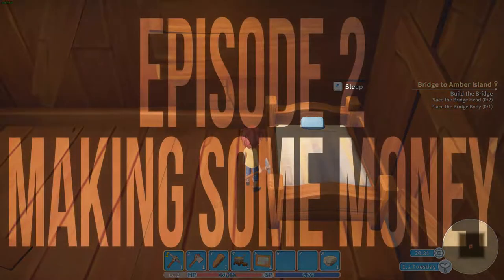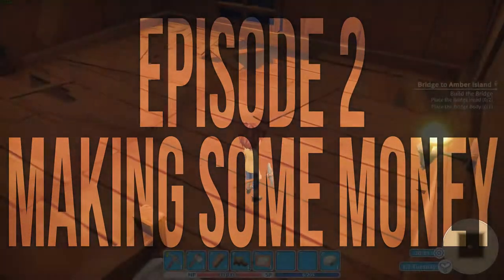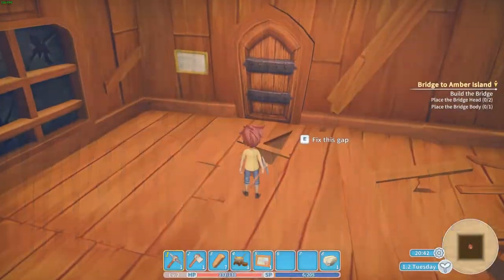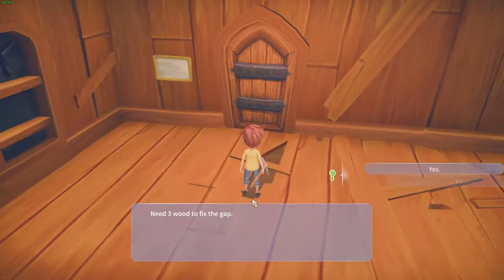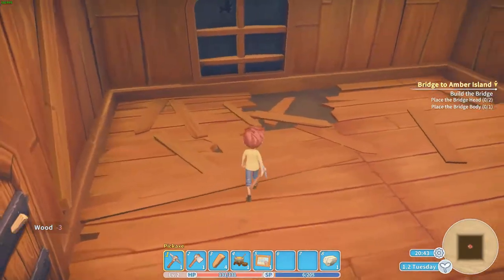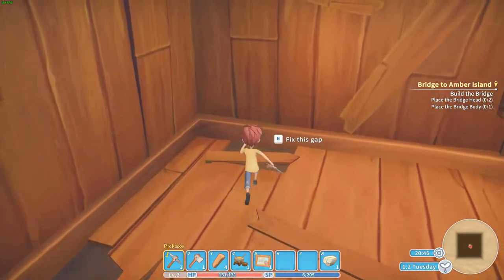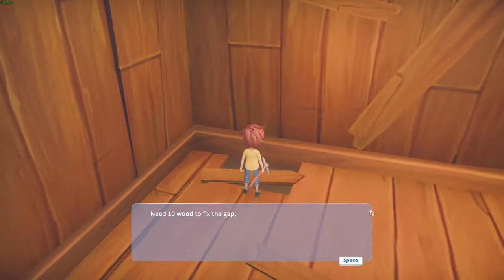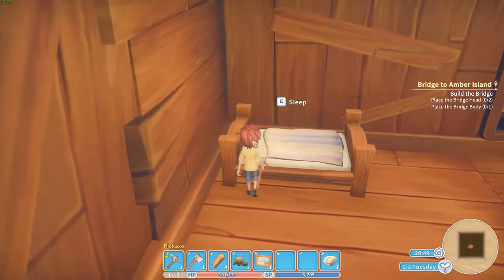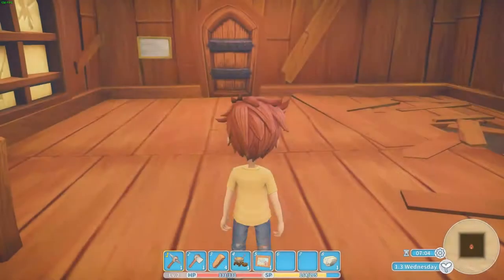Welcome, my name is Menturius and this is a new episode of My Time at Portia. It's an early access game and in the first episode we got our builder degree. Just before we go to sleep I want to close down the gaps in my house, but I need 20 wood for that. So I guess we are not going to fix every gap. And yeah, we are going to sleep. It's day 3.